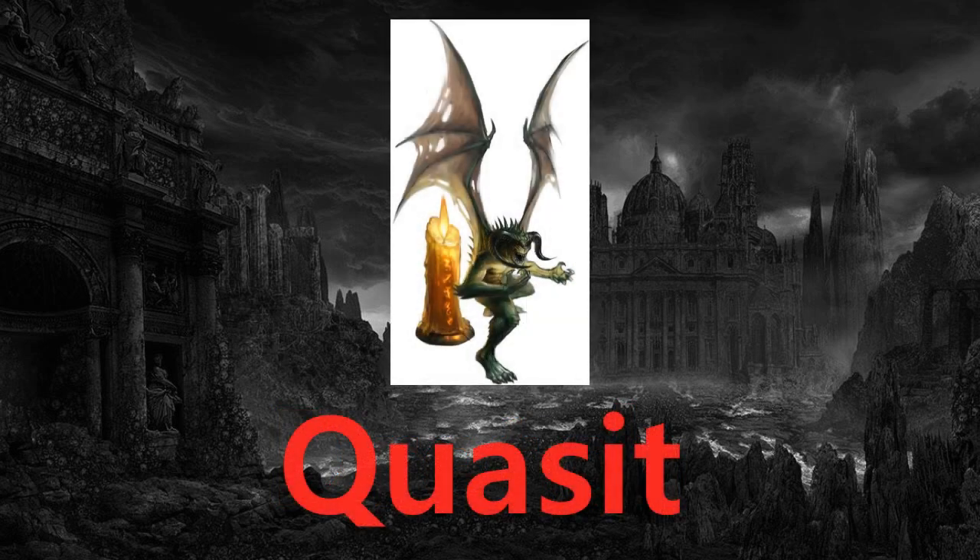Next we have Quasits. These are the demon equivalents of Diabolic Imps. Their DR and resistances give them some survivability. They're very mobile, with a fly speed of 50 feet with perfect maneuverability. They have some very useful spell-like abilities: at will they can detect good, detect magic, and most importantly become invisible. One time per day they can cause Fear, and one time per week they can cast Commune. Quasits do their best work as thieves and spies, usually in the service of a spellcaster as a familiar. Their ability to cast Commune is frequently utilized to get in contact with more powerful denizens of the Abyss.